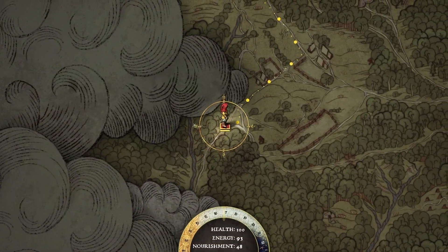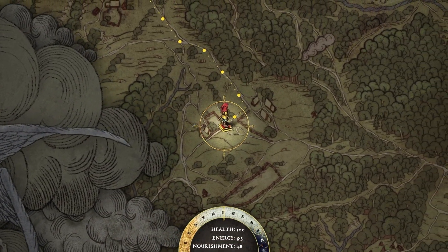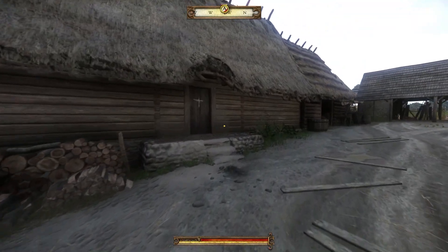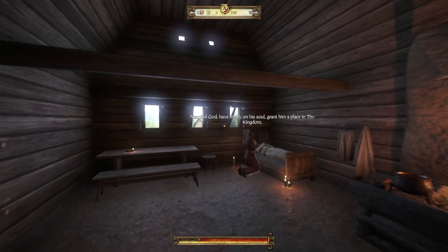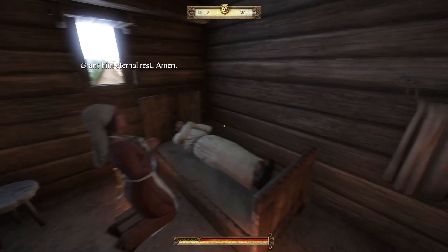There's a suspect of this fake forged coin being held in a small town of Muirhead, so I hop on my horse and make the journey there. When I arrive, I have no idea whereabouts the hostage is being held, so I go take a wild guess and walk into a random house. It is indeed not the suspect, but I do find a woman grieving her recently dead husband.